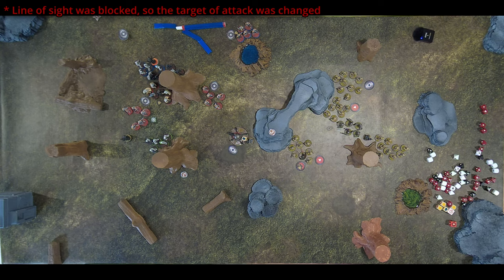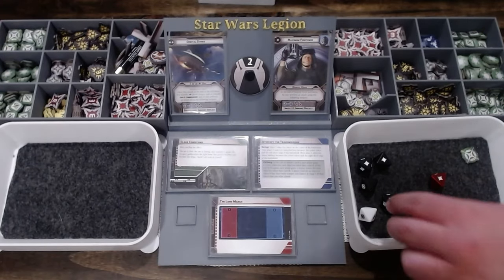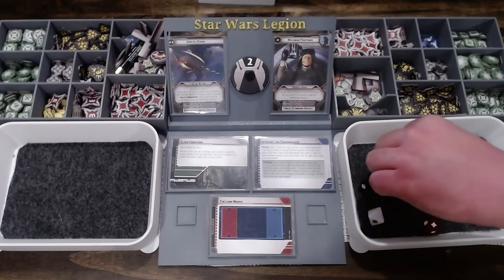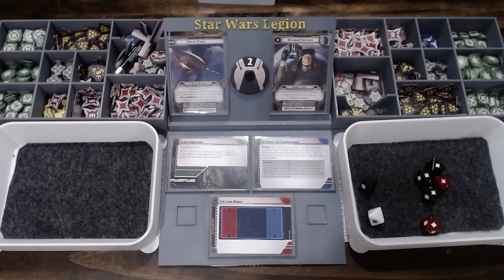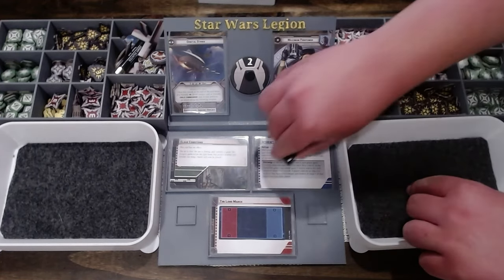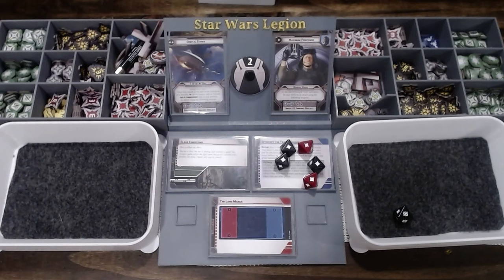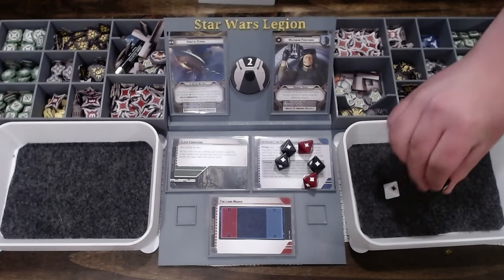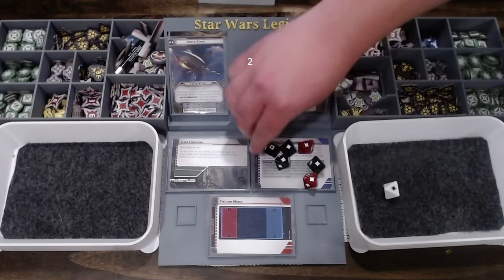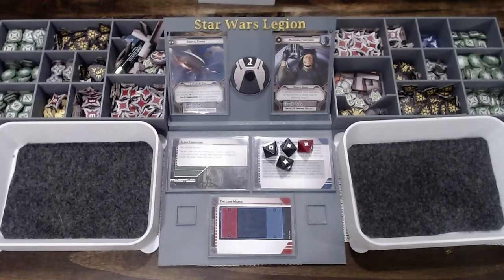They'll shoot the B2s instead. That surges to a hit. They do have armor one, correct? Then we'll spend the aim. One will go to a crit because of armor, and three will go away because of cover and armor — so four saves.